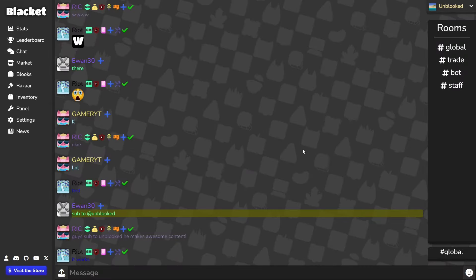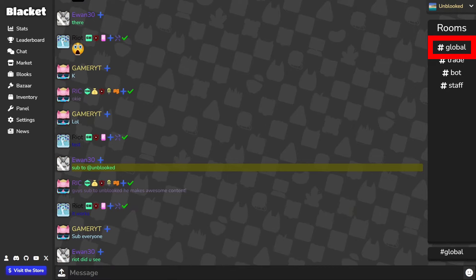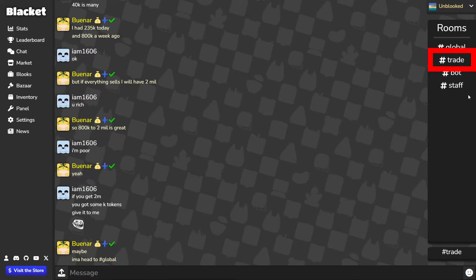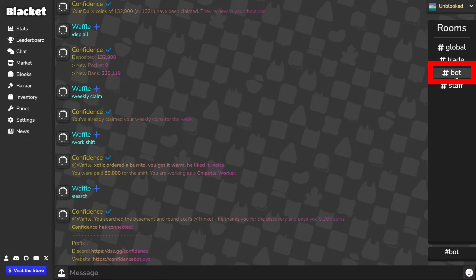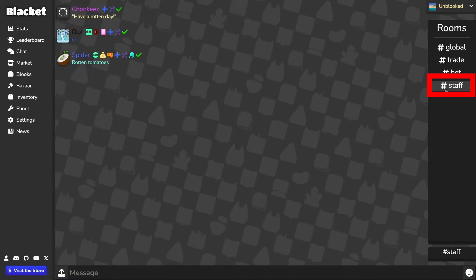Now chat — also nothing much changed. You have Global, the most active of them. Trading, which is basically a ghost town. Bot, where you can play a round of confidence with the bot, which fun fact is more active than the trading channel. And staff, probably the least active, as only staff can access it.